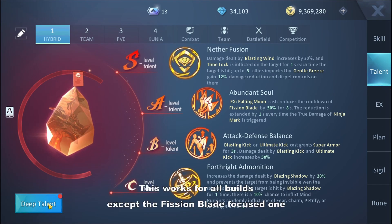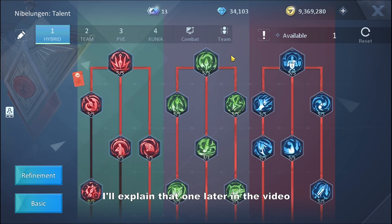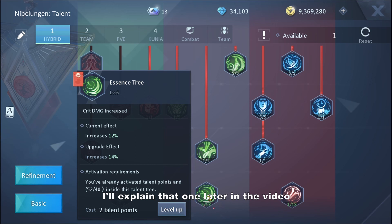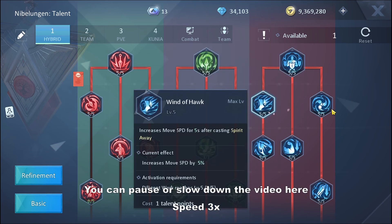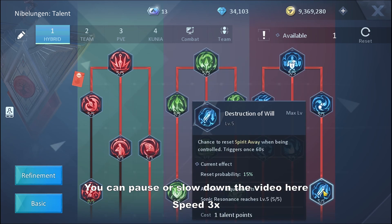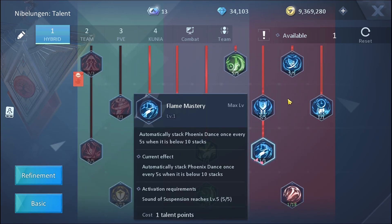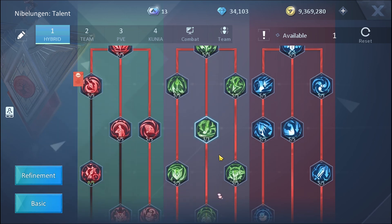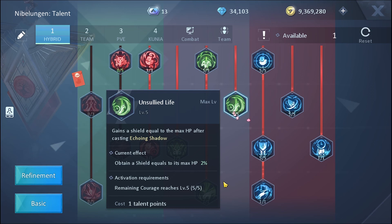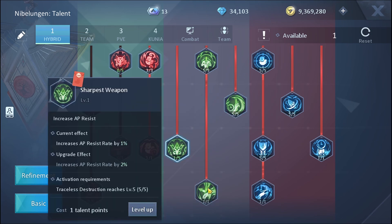Now for the deep talents — the main focus is to get all the way to the critical damage increase node. If you are level 170 and above, this is where you're going; just unlock everything along that path. I only put one point in some nodes just to unlock the next tier.